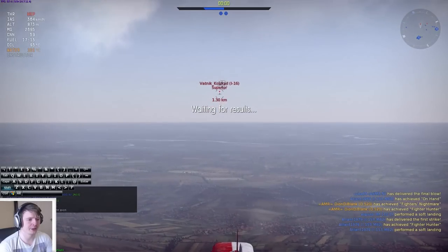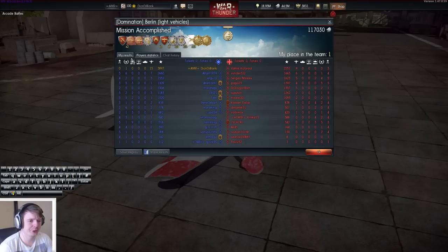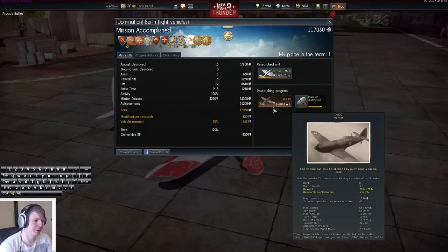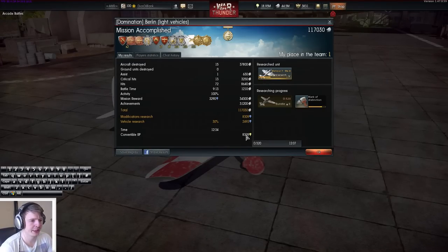Let's try a head on with this guy just for a laugh. I don't think we're gonna have enough time though — nope. And there you go. That's 15 kills, zero deaths, one kill assist, and all of these rewards. Because I'm using a premium plane, I of course get a lot of Silver Lions out of that — a good example of the Silver Lions and research points you get from it.